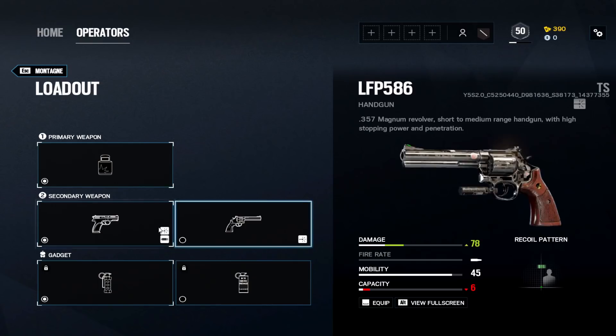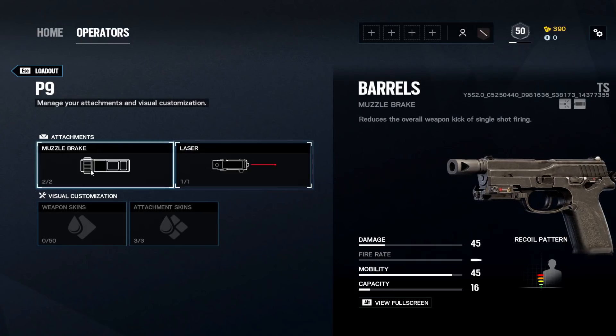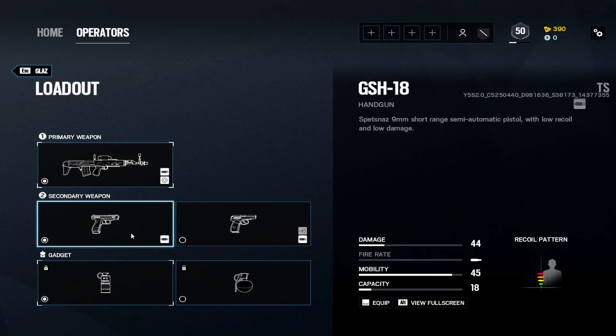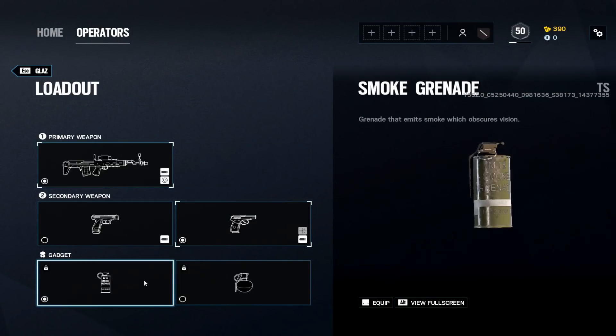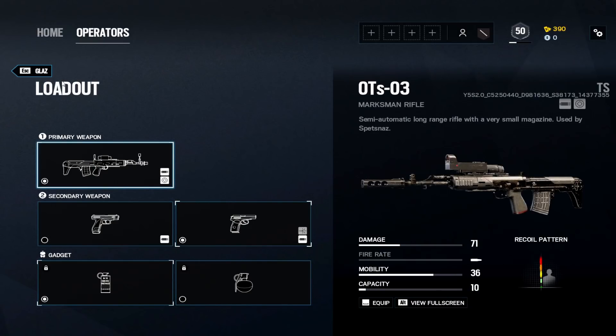Montagne is a shield operator, so just pick the pistol with the higher fire rate — one you can shoot consistently back to back. Laser and muzzle brake on the P9. Flash grenade as well. For Glaz, both pistols are good options but I'd go with the PMM with muzzle brake. Use smokes, of course, as they help your utility as Glaz.